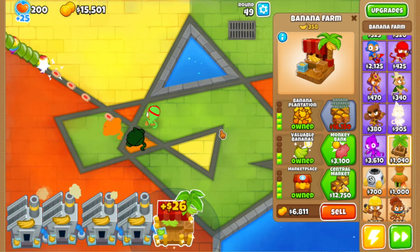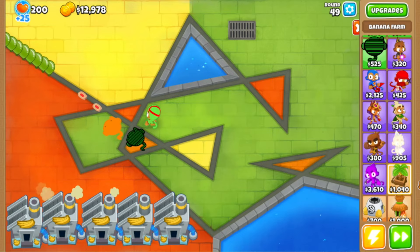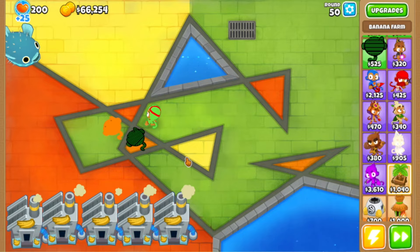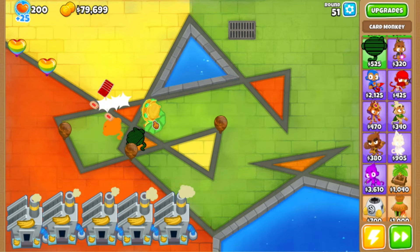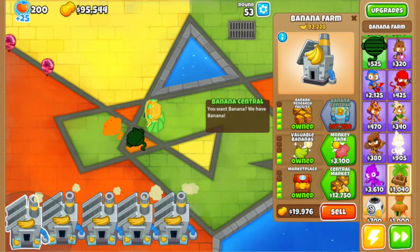At this point I'm getting a ridiculous amount of banana research facilities because we need a lot of money. I don't know if I'll be able to get all the towers without the banana farm paragon — if it gets too difficult I might go back and get it. Let's get Royal Flush. This guy is actually struggling, so let's get better sensors for camos, dark beam and rainbow beam.